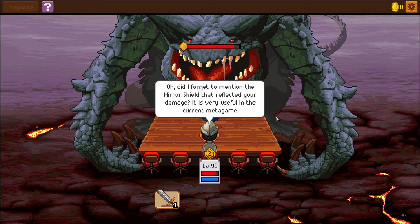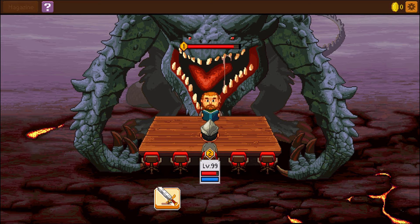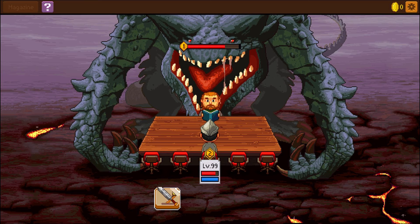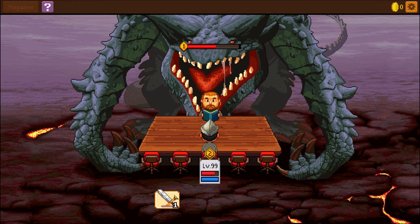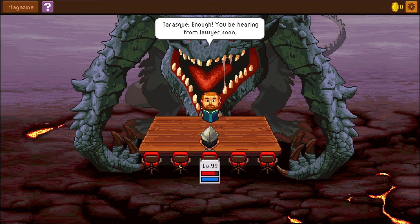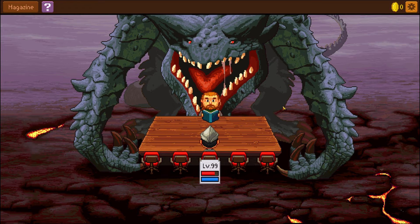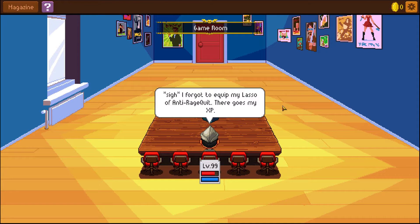The T: auto lethal, immunity to all, vorpal strike, ethereal muscles, permanent haste, rust proof, life sucks, global silence, frontal backstab. 'Did you forget to mention that mirror shield reflects your damage? Very useful in the current meta game.' So I'm going to hit him with the sword — he's gonna damage himself. 'The T: enough. You be hearing from lawyer soon.' Sorry, I forgot to equip my lasso of anti-rage quits. There goes my XP.